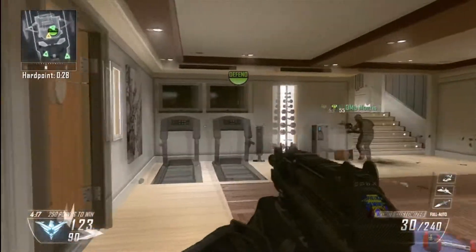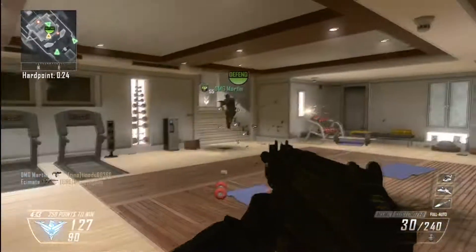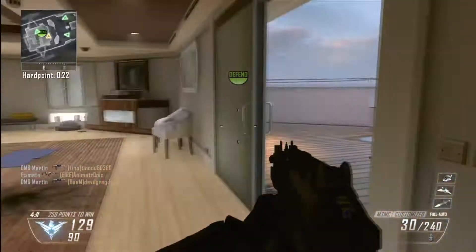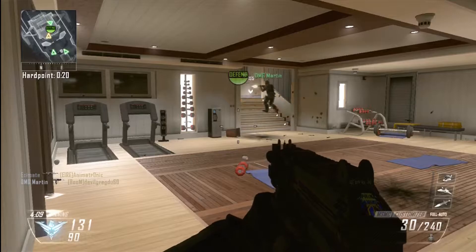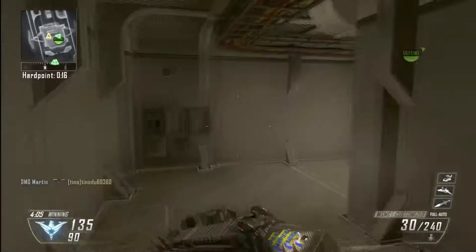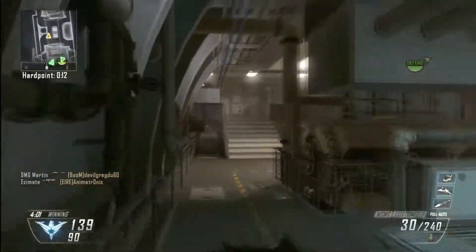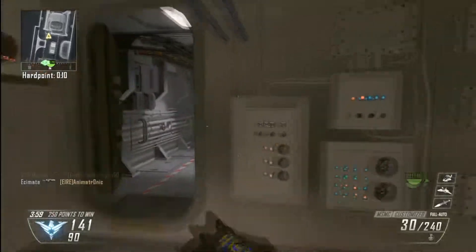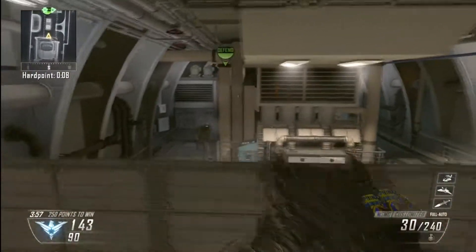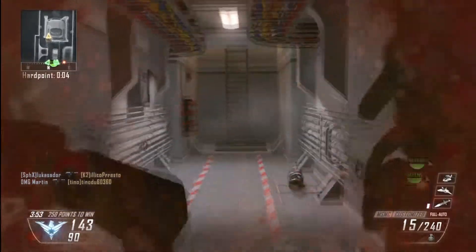DMG Martin is controlling this hardpoint pretty well right now — I don't really have to do anything. I'm just watching his left side of the map while the rest of my teammates at the back are holding the spawns and watching the flanks. He's picking up kills with 18 seconds left. I want to rotate to the next hardpoint and push through here. I actually passed an enemy going off the ladder and was kind of lucky I turned around to get him.